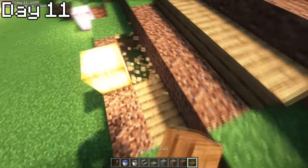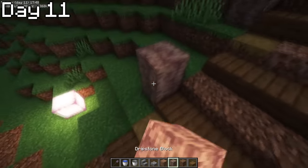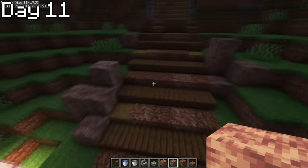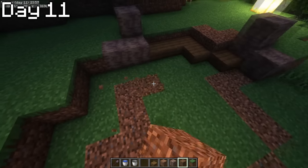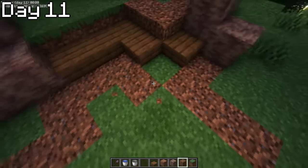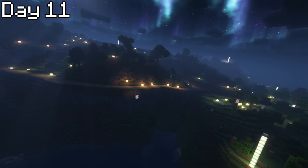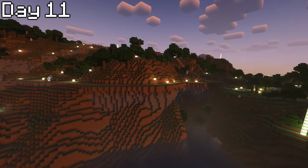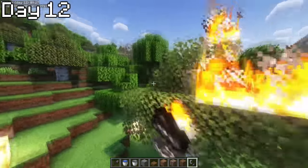Midway through day 11, I began to change the design of the roads to make it look even better, switching from pathways and oak slabs to coarse dirt, rooted dirt, and spruce slabs, along with dripstone rocks along the sides of the path. From then on, all the way until day 14, I continued making these paths. As the sun was about to rise on day 12, I added a grass overhang to the cliffside road to make it a lot more natural and realistic. I burned down the forest to make room for my roads.